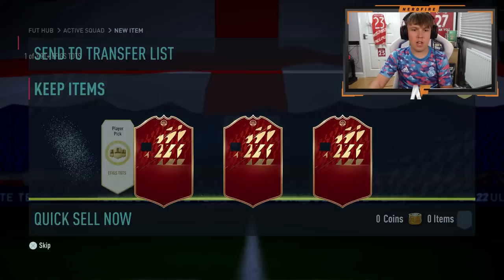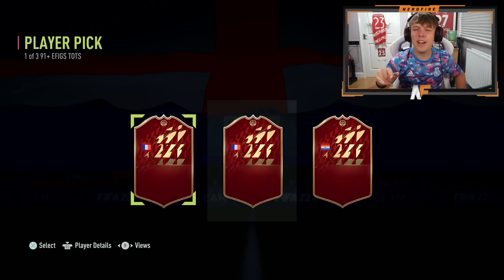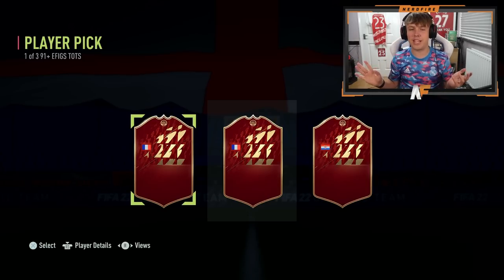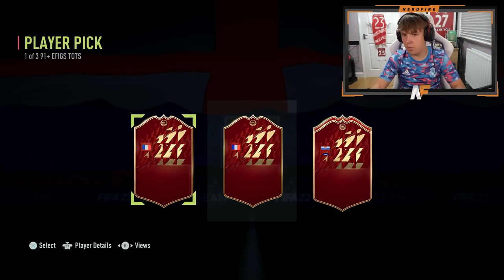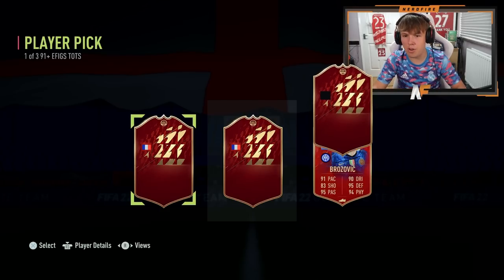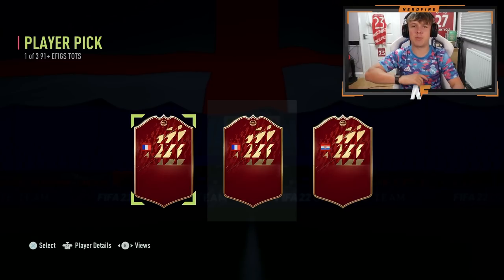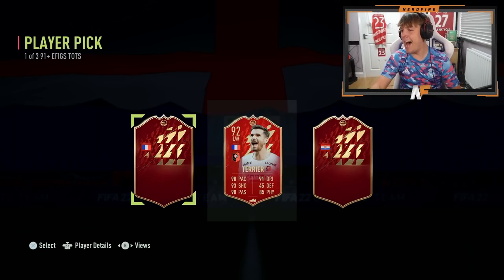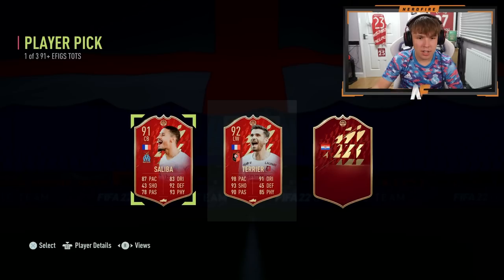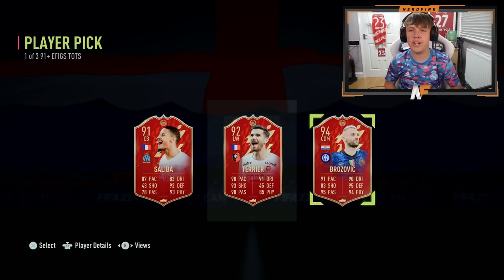Player pick number one is open — two French players and what I predict is Brozovic. Could be keepers though. After some confusion with the reveal process: player number two is Terrier, and player number one — it's a pretty dead pick to be honest. I'm just going to take Brozovic for the fodder — I'm not going to use any of the three.